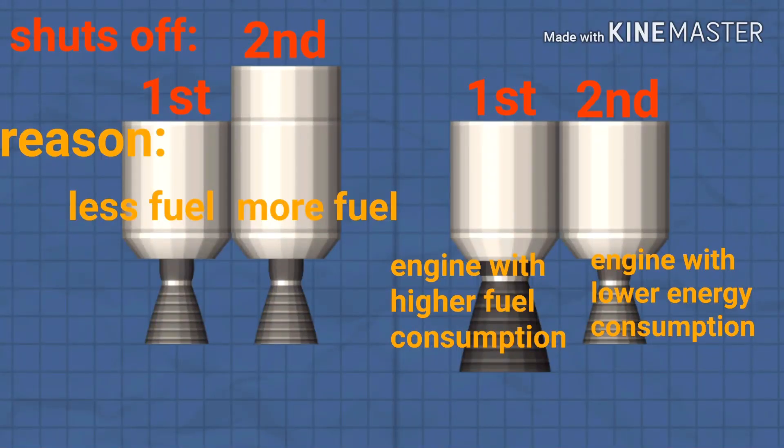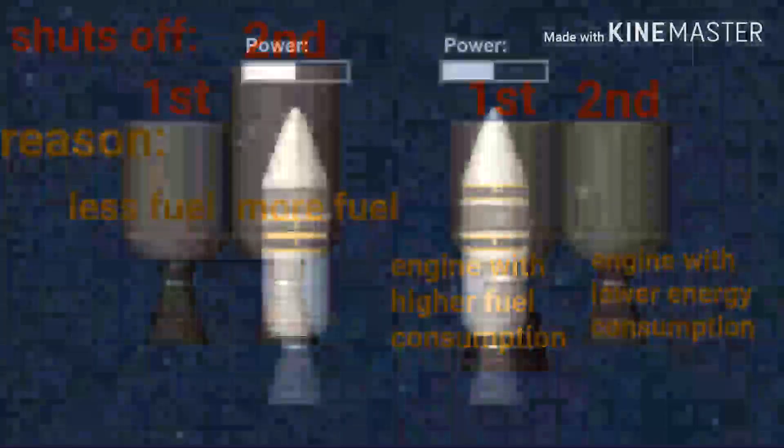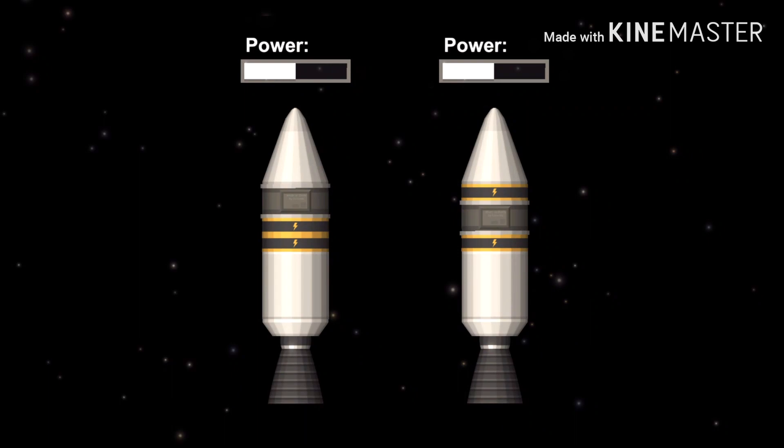There is more. When using wheels or ion engines, you will need electricity. Unlike fuel tanks, batteries storing electric power don't need to be attached to each other to become a big battery. As long as the batteries are connected to the same craft, their capacities add up, meaning one spacecraft has one electric energy bar which represents the electric power status of all the batteries.